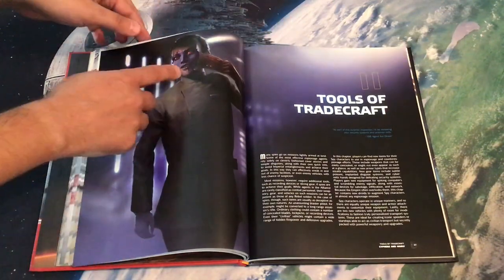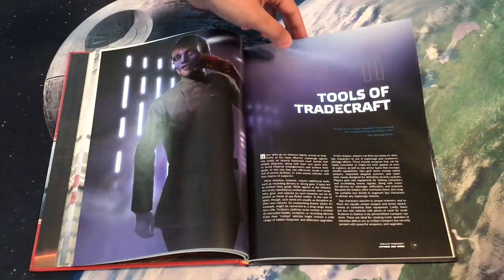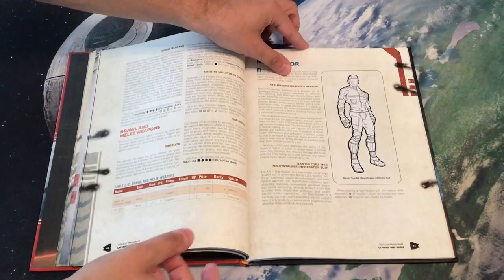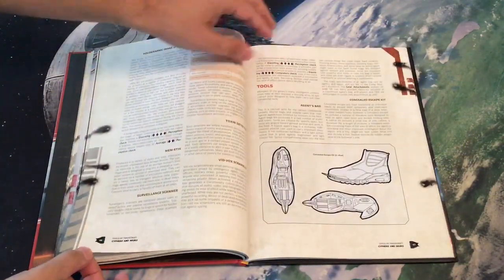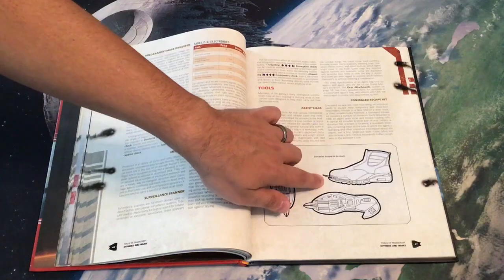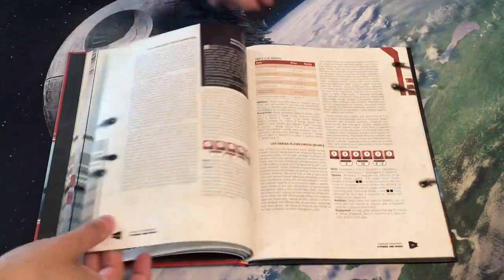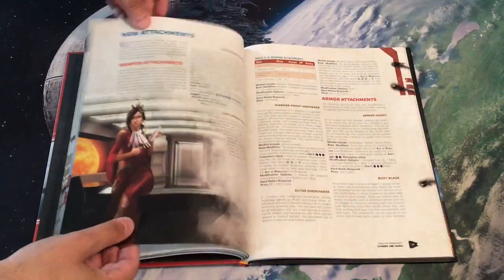That brings us into the gear and equipment section, 'Tools of Tradecraft.' There's a really creepy image here with a Chiss removing fake skin. As you'd expect, there are new weapons and new armor, though these are geared a little more towards concealment — things like a multi-tool hand and an escape kit built into a boot. So it feels at least a little more specialized as you get into this second section, which is good.